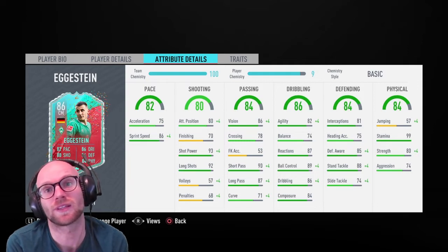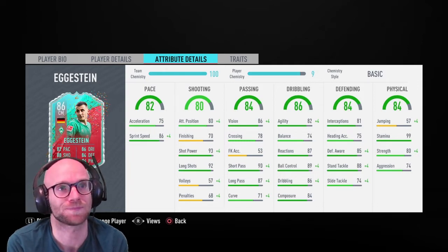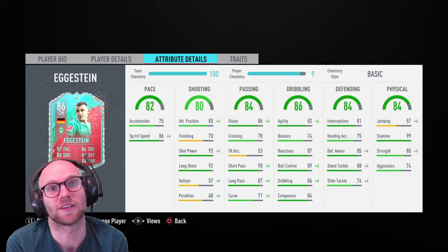Even with that high defensive work rate, interceptions at 81 is a little low, so I'd probably use him as a central mid or maybe even a CAM.